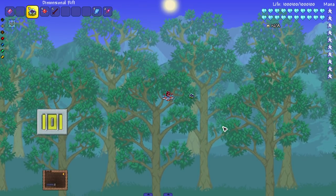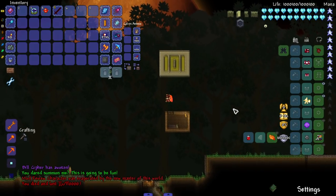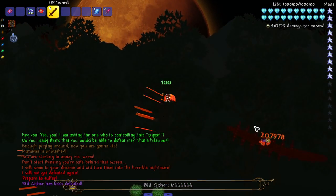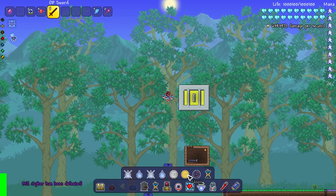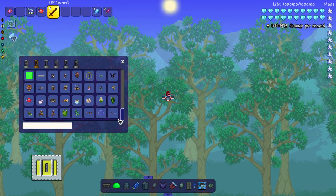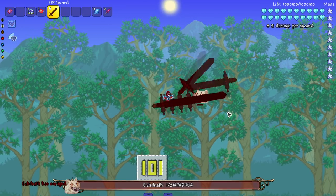Let's fight Ek Death, Bill Cypher, and whoever else. Starting with Bill Cypher — I kind of want to get hit to test the helmet. The helmet lied to me — shoutout helmet for lying to my face. Bill Cypher also didn't die immediately. There we go — Bill Cypher down, but he makes it nighttime, I hate that. Now Ek Death.